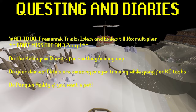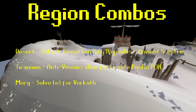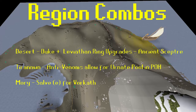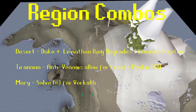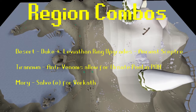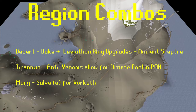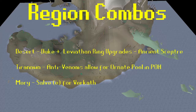Lastly, let's talk about region combos. Because this is a supporting region, combining it with others for unique unlocks is very relevant. We talked about Desert giving you access to Duke and ring upgrades from both DKs and Leviathan, but you also get the Ancient Scepter from Muspah since you can get the Ancient Staff in the Desert. You also have Tirannwn, which gives you Anti-venom Potions. Anti-venom+ combined with a Gilded Leaf — which you can only get in Keldagrim — gives you the Ornate Pool in your POH, the best pool in the game. With Last Recall that's incredibly powerful: use your Construction Cape to teleport to your house, hit the pool to restore full HP and stats, spec is back up, hit Last Recall, and you're back at whatever boss you were grinding.